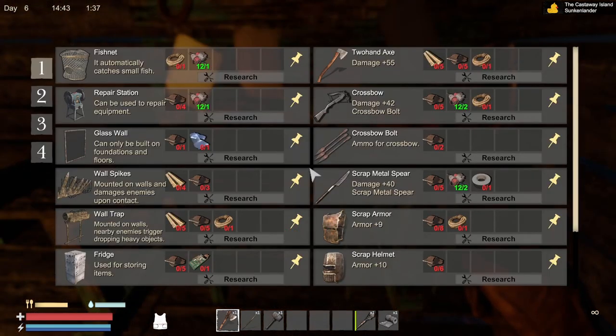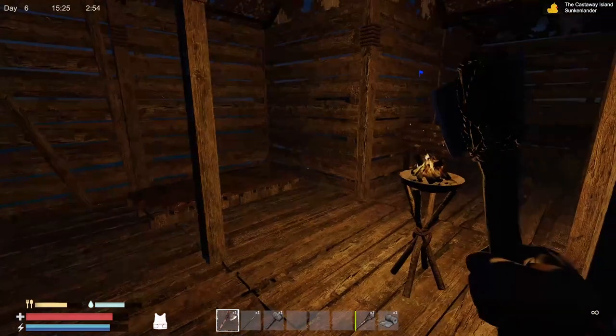Let's open this up. Now what can we build? I'm excited. We got fish nets - it automatically catches small fish. We'll need rope for that. We've got glass walls, repair center, station, spikes, wall trap, a refrigerator - now if we have a refrigerator, we're going to need some kind of fuel. That spear looks like it'll be good - let's make that spear. Oh, we can get some armor - I'm going to need rope for that. A helmet. Scrap helmet - let's grab some scraps and start building some of this stuff.